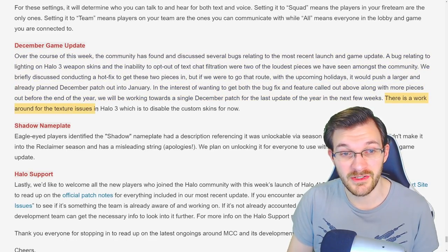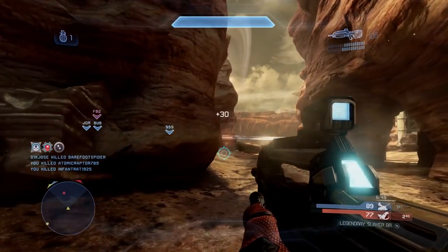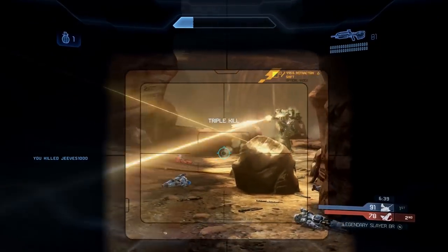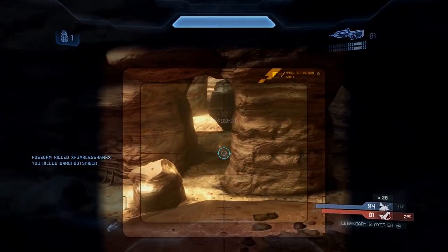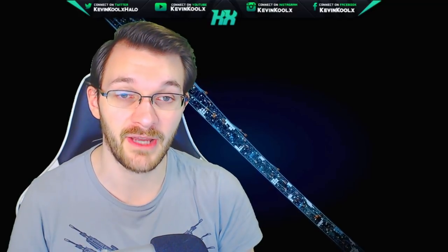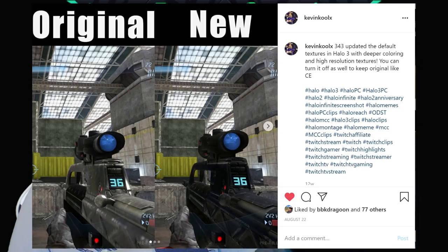There's a workaround for the texture issue in Halo 3, which is just disabling custom skins for now. I haven't really played a lot of Halo 3 since Halo 4 was released — I've been focusing on Halo 4 and grinding XP. I'm not sure if this addresses the original issue where the default weapon skins were darker than the originals. If you have custom skins enabled in the MCC, they provide updated higher-res texture versions of the classic weapon skins, and I did some side-by-side comparisons on my Instagram showing how they have a much darker coloring.